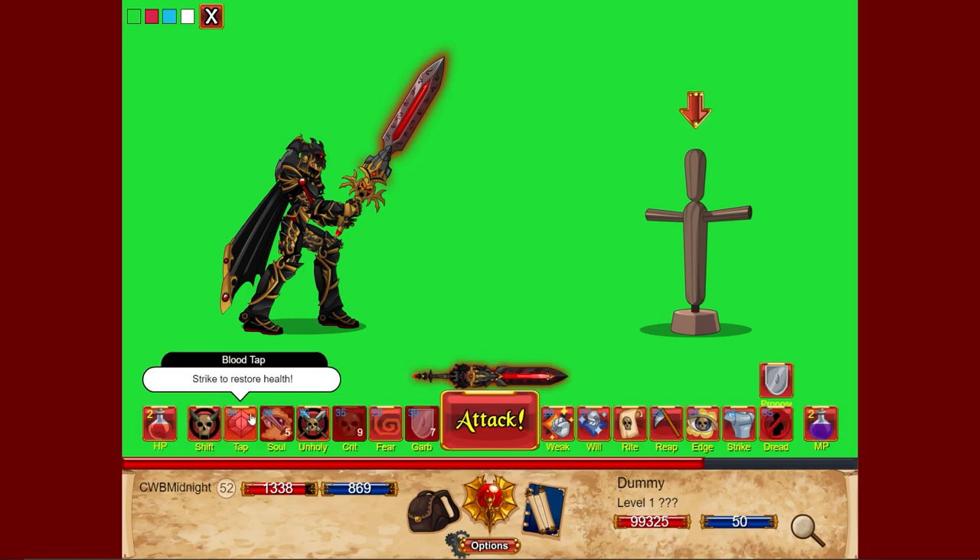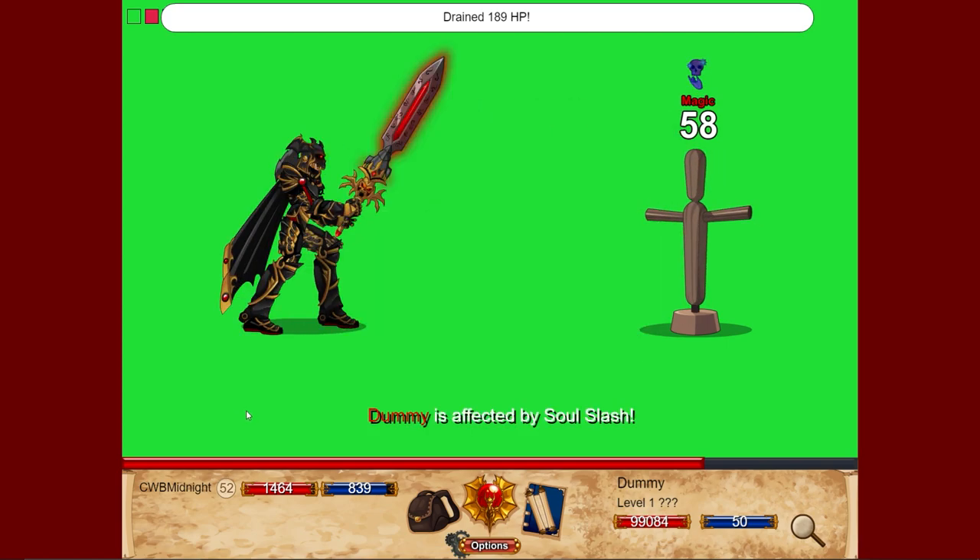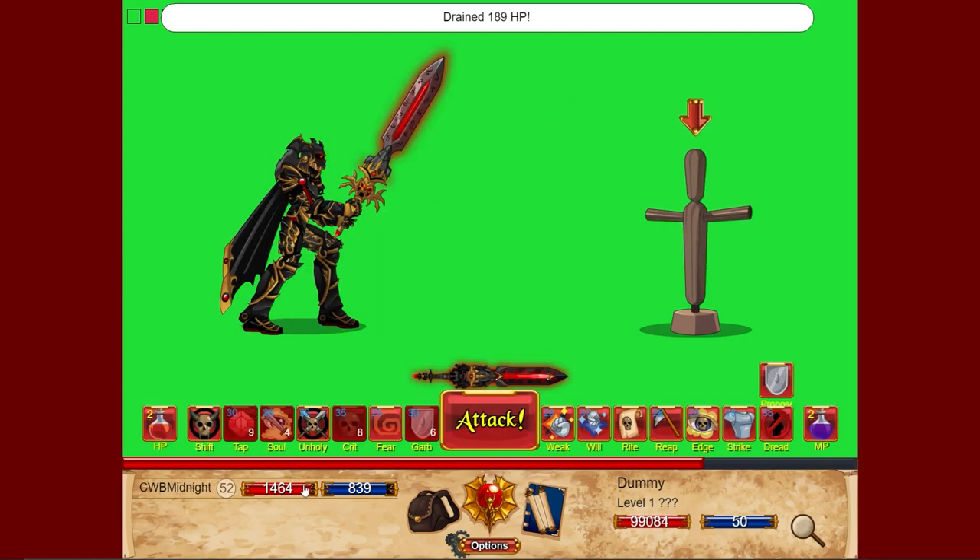Blood Tap, which is the attack that heals us, now requires a hit to heal — so if you miss the attack or it gets blocked, you don't get the heal. The amount healed increases based on your number of relics from 8% up to 12%. Testing it — it damaged us and then healed us, so it didn't do too much net.